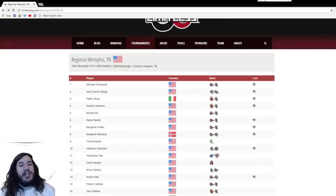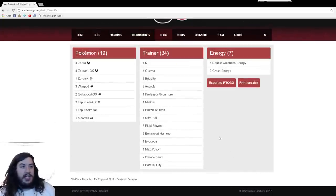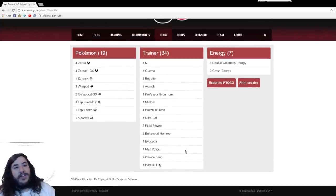Benjamin is playing the Zoroark-Lycanroc deck — pretty much the Tord's deck that everyone knows by now. His list does play one Parallel City, Max Potion, and Acerola, so it's a little different from Tord's list, but still very consistent and proving that it's still a very good deck in this format.